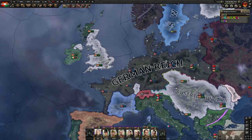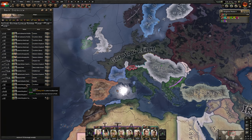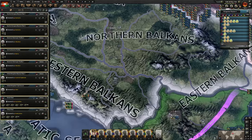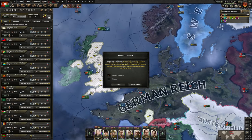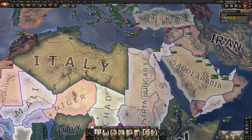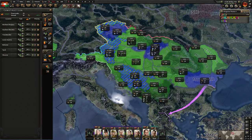Two hours later, we can annex the UK — clickety clack — and we have ourselves a massive, massive fleet. The entire Royal Navy is now at our disposal. Let's send them all home to their new home in Austria-Hungary. I could just release the UK again at this point — we don't need the area and I really don't want to have to worry about garrisoning the region. So I'm just going to release them as a puppet once again. We still hold on to all the territory that actually matters.